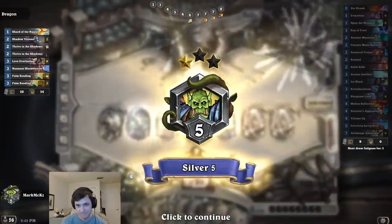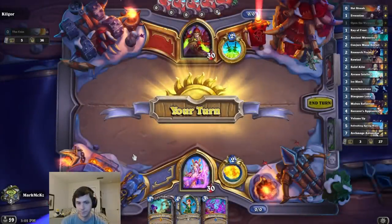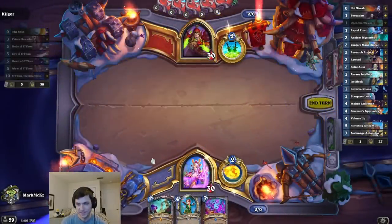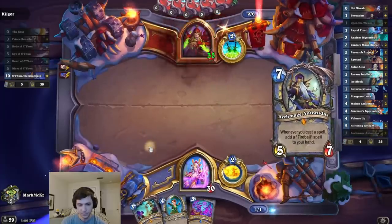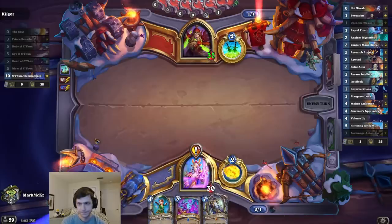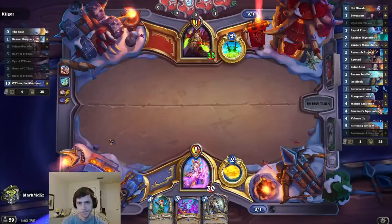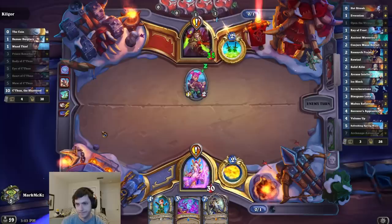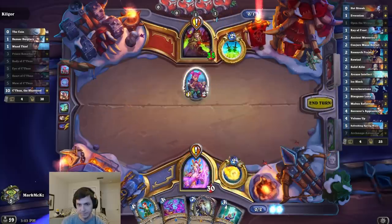Alright, gold and C'Thun — sure need some card draw now. I see Rothal, good old Tony Baloney. And there's the Ice Block.